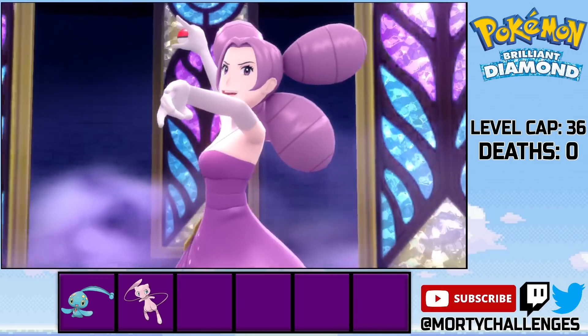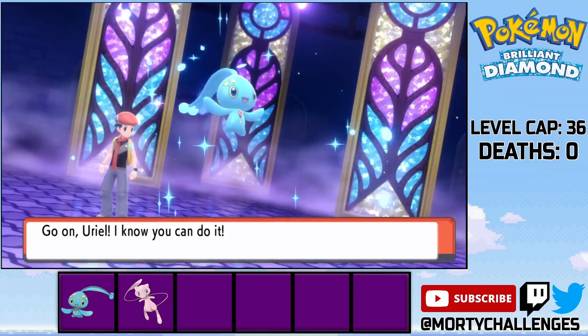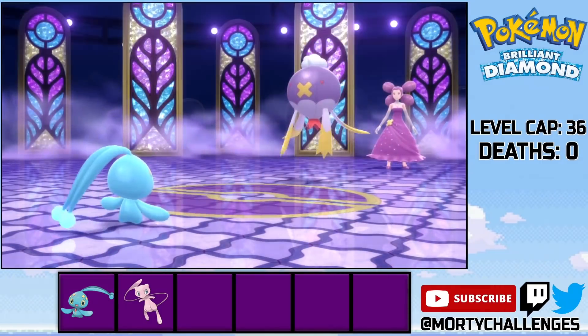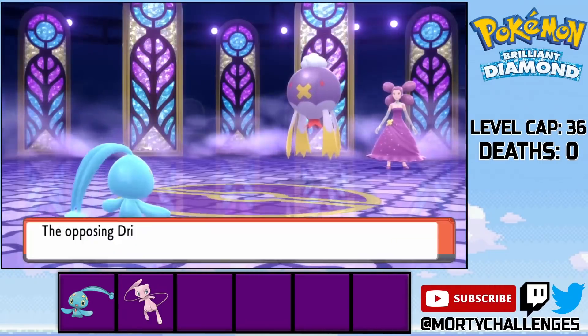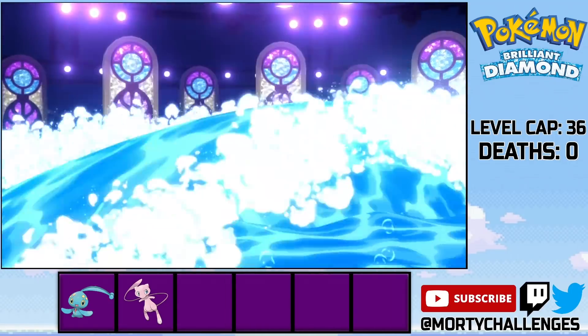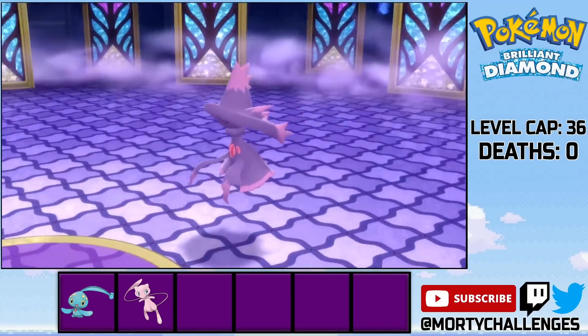We're now Fantina ready. At this point we've got the TMs for Surf, so we have an incredibly powerful special move to give to Uriel. We set up a few Tail Glows as the Driflblim just loves to sap our strength before taking him down with the Surf. Gengar does get off the Confuse Ray, but he can't hold up to the waves that crash down on him. We then have the Mismagius, but it follows the exact same fate.